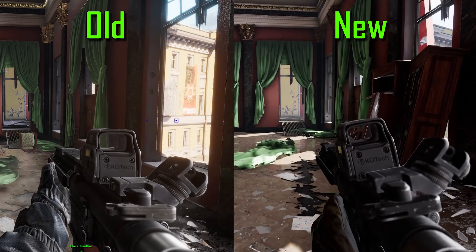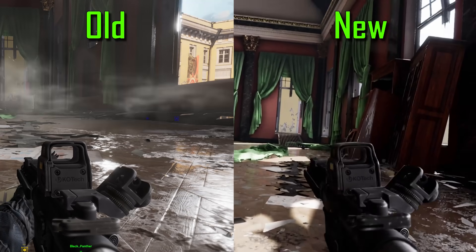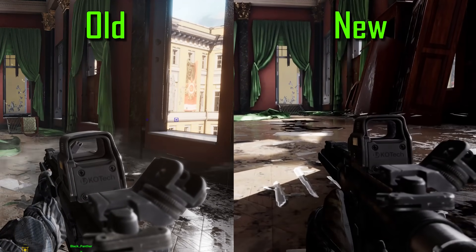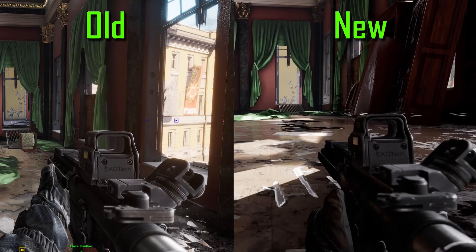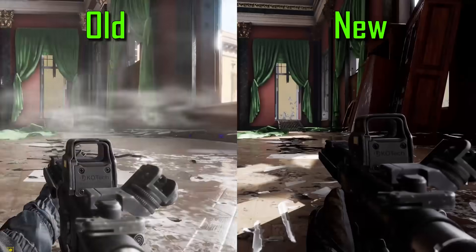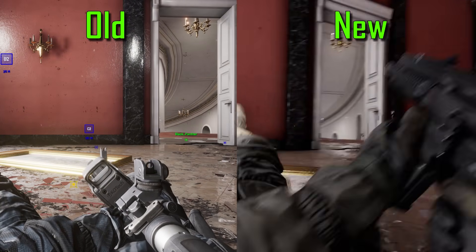Going prone shows a neat animation of the soldier bringing his hand to the ground to stabilize himself, instead of just belly flopping onto the hard ground the old way — that's a good way to get the wind knocked out of you. Standing up from prone is much smoother, and the soldier stabilizes himself with his hand as he stands up. And while you're in prone and you turn quickly, your rifle comes up and around, instead of the old method of just a straight path to aiming to the opposite side.